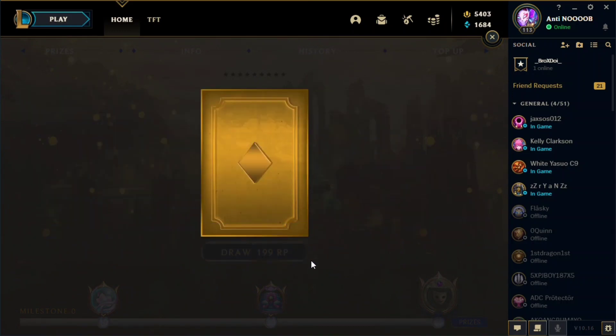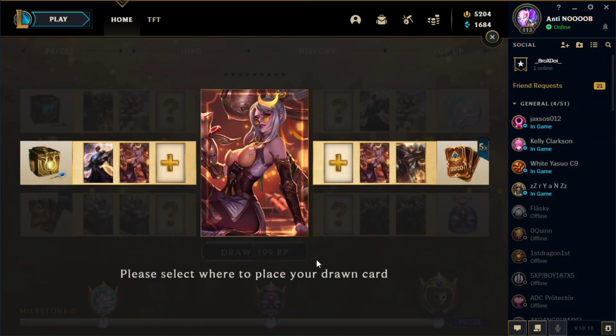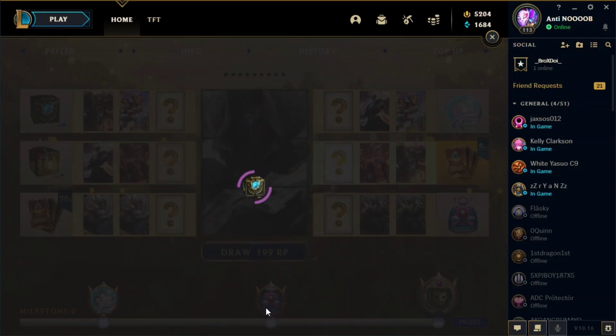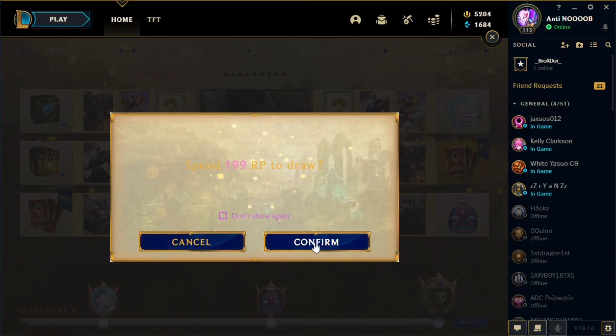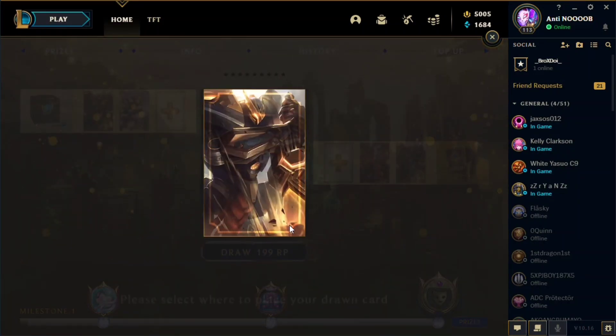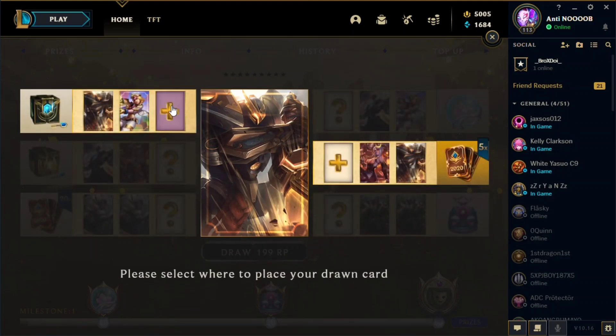Let's start. The first draw we got Firecracker Vayne. We're going to click this one — as you can see it highlighted, signifying we already completed that part. We need five more.